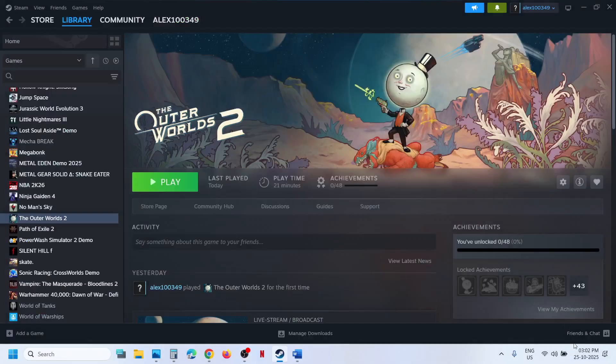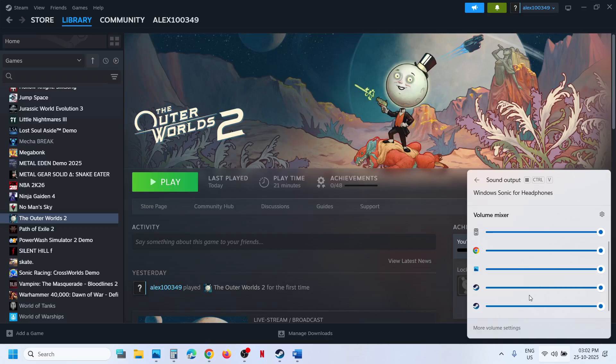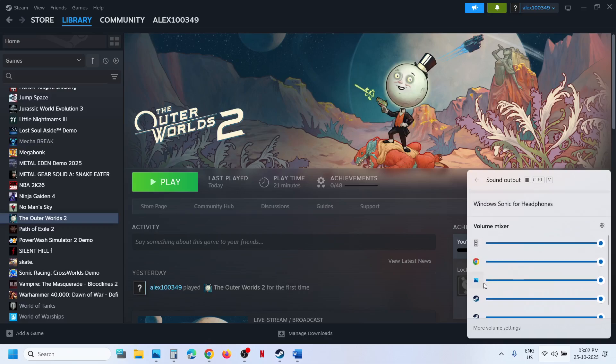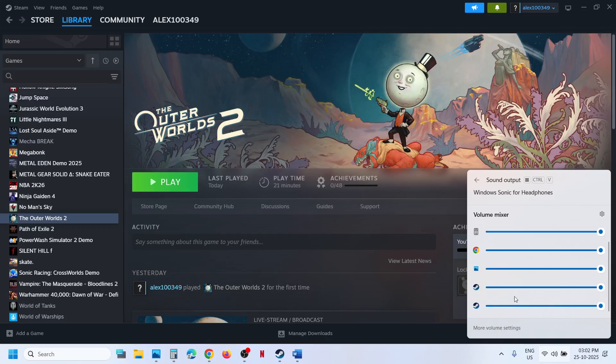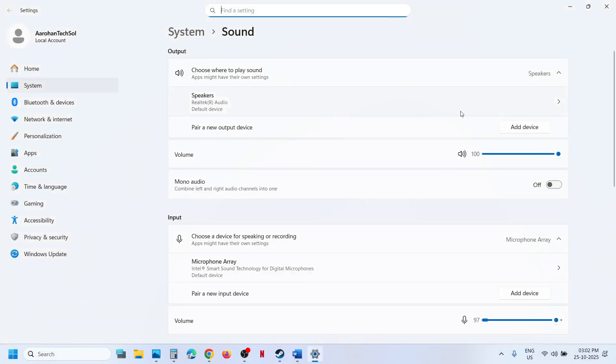Still not working? At the bottom right you can see the speaker icon. Click on it, then click on 'Select a sound output' and over here you can select the right speaker. If you have multiple speakers, select the one you want to use. For the game, if it is running, set the volume to 100 and make sure it is not on mute. Right-click the speaker icon, go to Sound Settings, and make sure you have the right audio output selected.